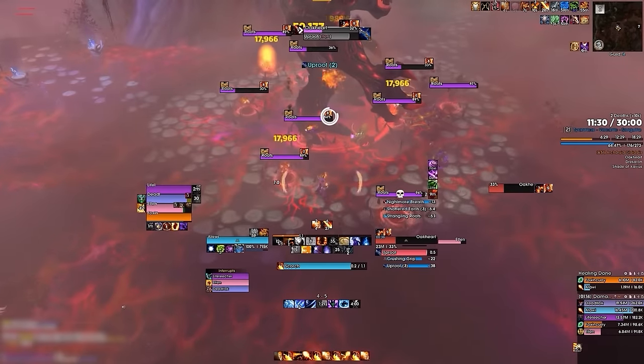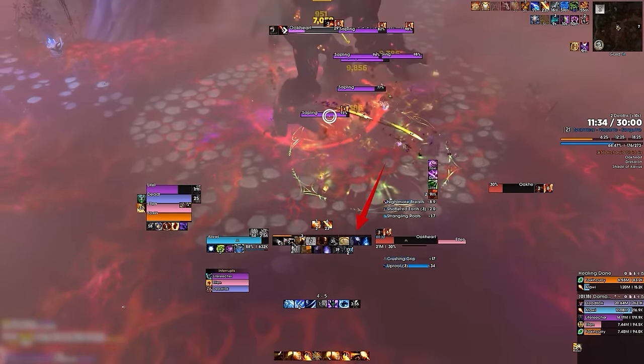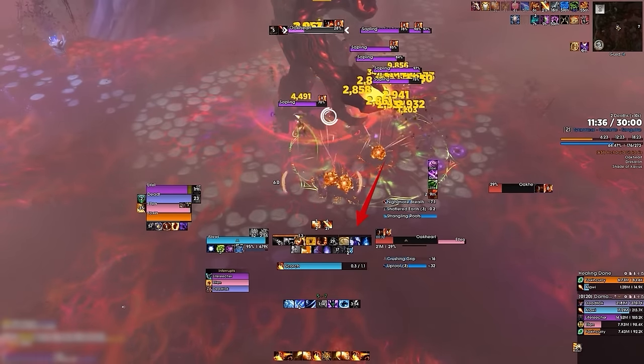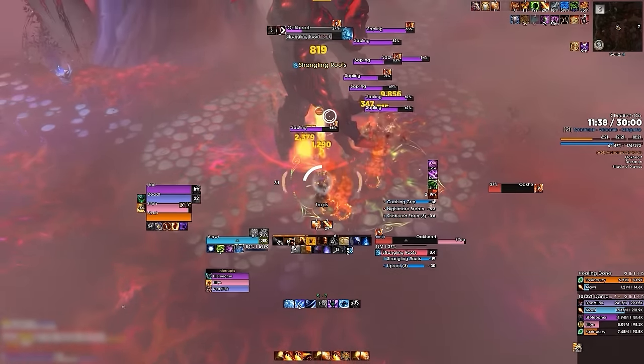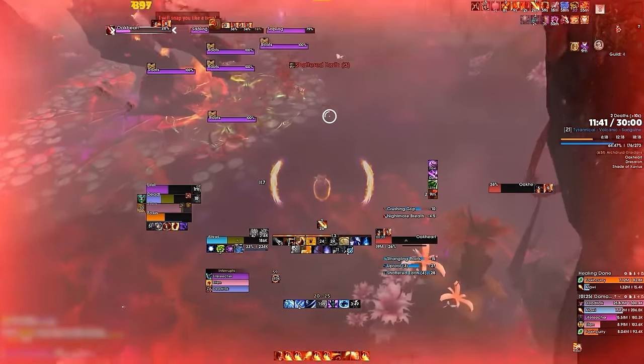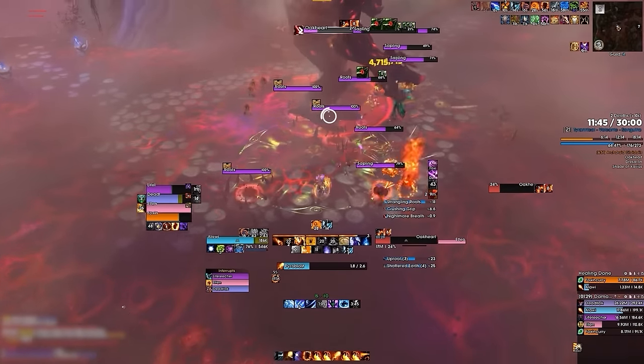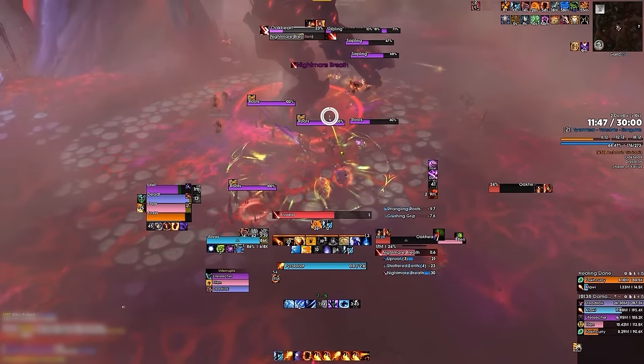In lower keys you might be able to get away with not trading, but even if you can survive a big damage event, that doesn't mean you should hold onto your defensives — especially in pugs where you might be relying on an inexperienced healer to keep you alive. It's always better to be biased towards caution no matter what, and by doing so you can train yourself to survive bigger damage at higher key levels.